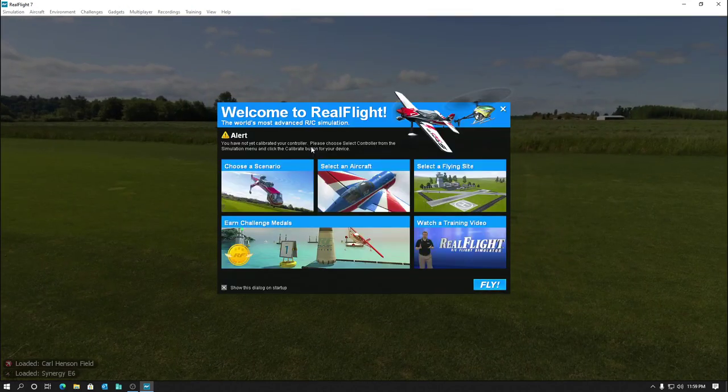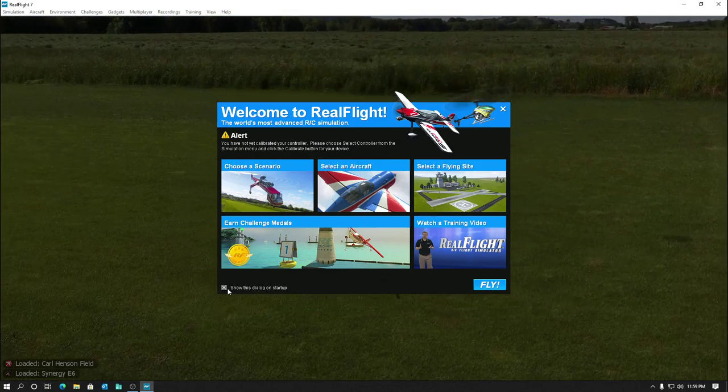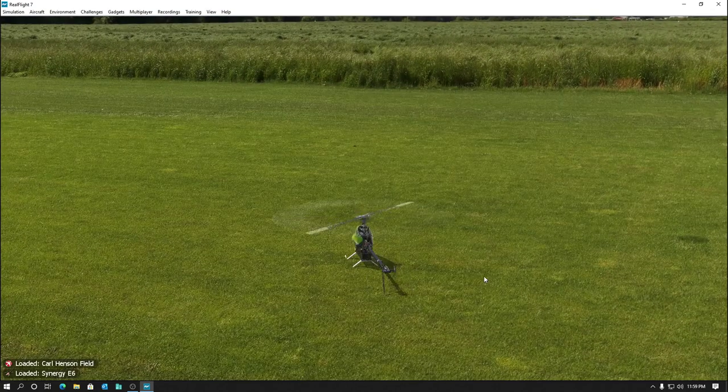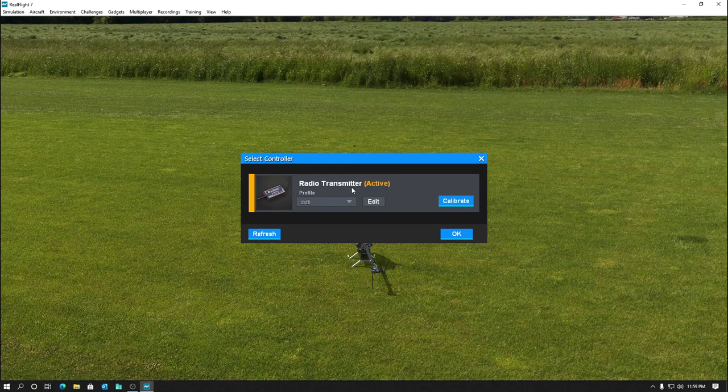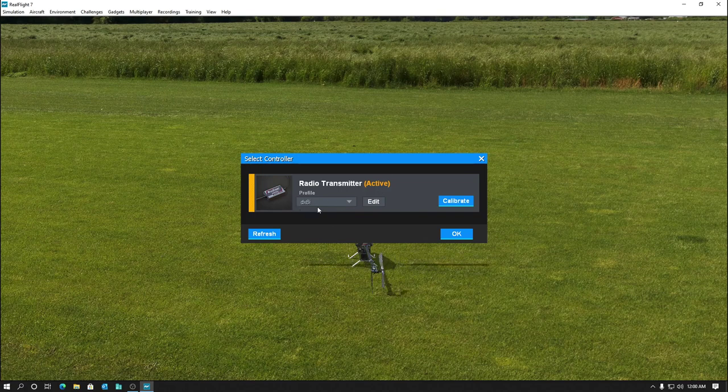RealFlight wouldn't even start if the interface wasn't there. This is a completely default install out of the box, except from my other video I set up that one channel to make the throttle kill work. We're going to go into Select Controller - it'll usually come up with the one it detects first. When it first comes up you can edit it, but you have to do a Save As. I quickly saved as DX6i, and now it opens up. I think it came up with this one by default, but I did Save As so I've got my own profile.